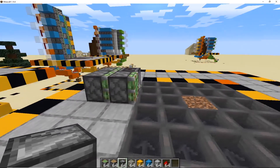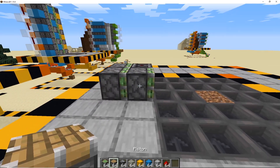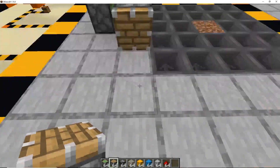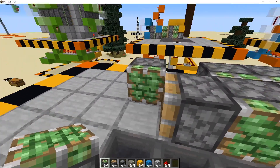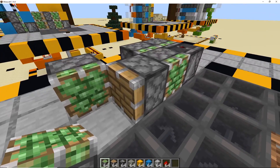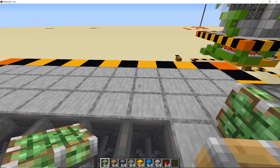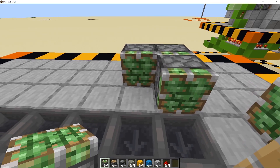You want to get those big spruce trees — they infrequently grow but sometimes they get to nine blocks high and you want to be able to collect them. Once you've got those sticky pistons down, get your observer facing up. Come around to the side and put the side-pushing piston — this goes up nine blocks too, pushing all the trees out of the platform area. Put one sticky piston there — this one is responsible for actually dragging the wood out of the farm, and the other pushes it out into a collection system.